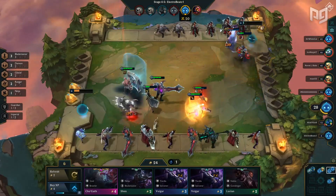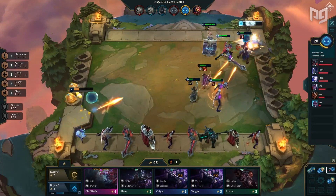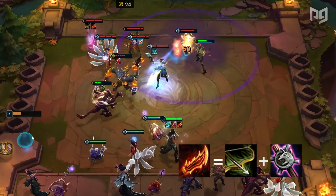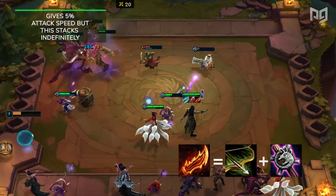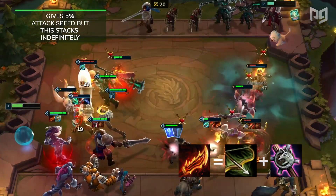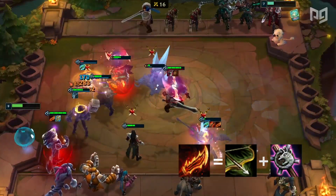Our last aggressive item is great not only on them, but is universally one of the best items to put on any unit. We have Guinsoo's Rageblade, which is the most popular and contested item in both high and low elos. Guinsoo's Rageblade gives 5% attack speed, but this stacks infinitely. It's great on all the hypercarries we mentioned, and even ability-based units like Aurelion Sol or Brand so they can ult quicker.